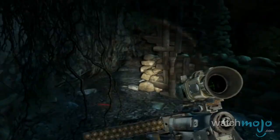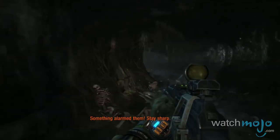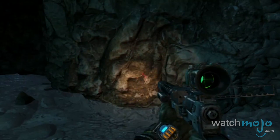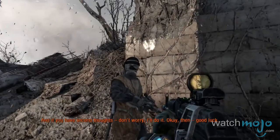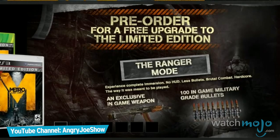Number 5: Ranger Mode — Metro Last Light. Metro Last Light, a first person shooter published by Deep Silver, raised controversy upon release for having the hardcore, ultra-immersive Ranger Mode difficulty setting as a pre-order exclusive. Ranger Mode was eventually made available to all players for $4.99 after the initial cost of the game. What's worse is that the mode was promoted as the way that Last Light was intended to be experienced — so the way the game was meant to be played, they removed it from the game and charged you $5.